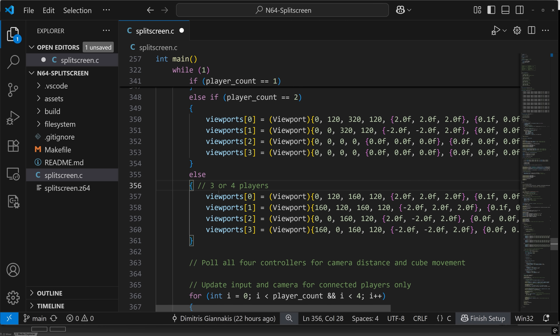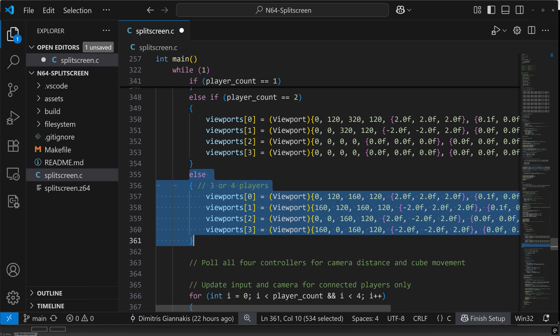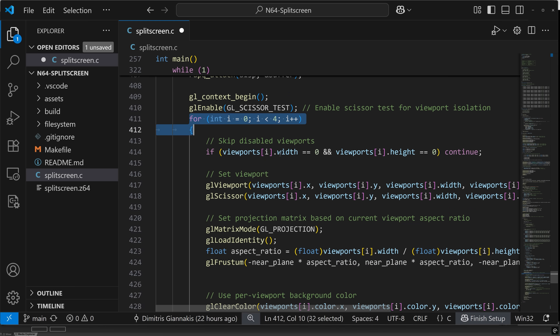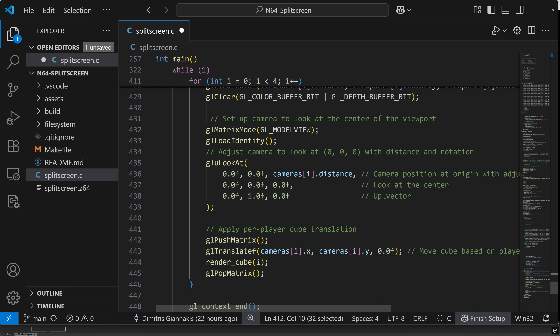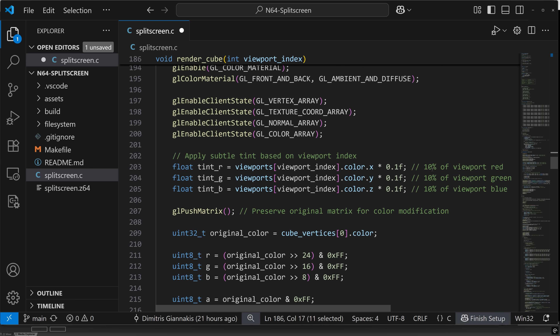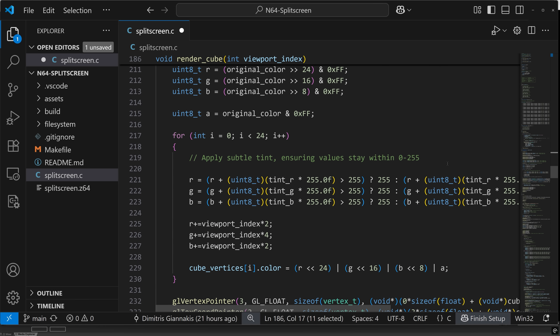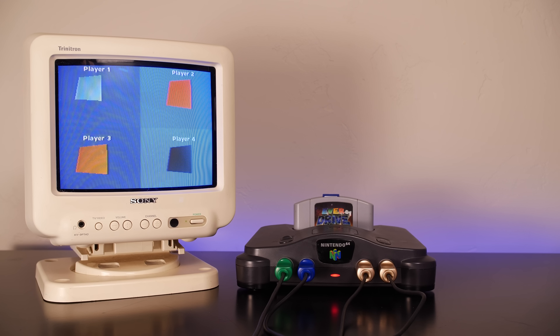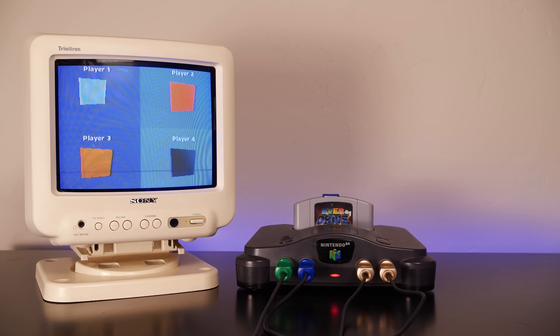With three or four players, we have the four-player viewport defined at 160x120 pixels per viewport. We update camera positions per controller, and then for each viewport we set up our projections and update the camera. The render_cube function renders the cube and adds color to the vertex colors to distinguish between players so they don't all appear the same. The program loops continuously, checking for controller input and updating each viewport based on that.